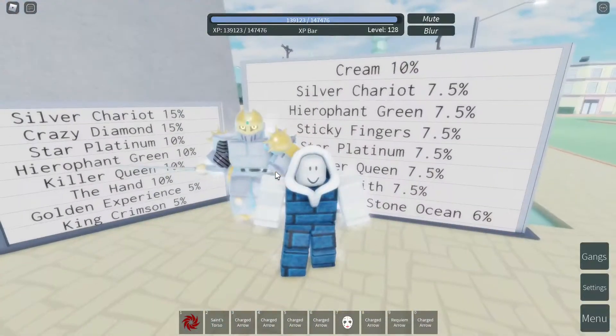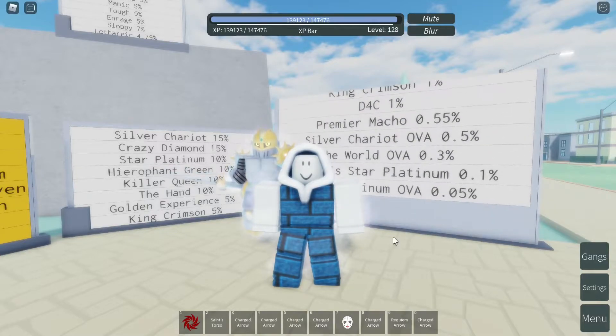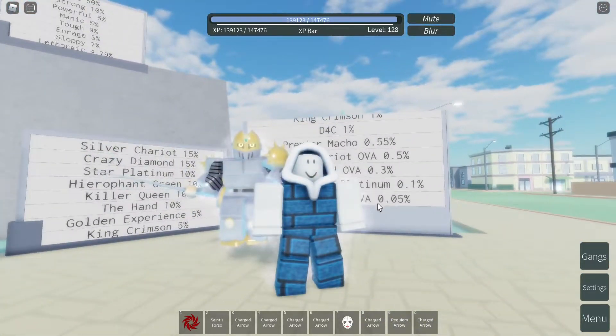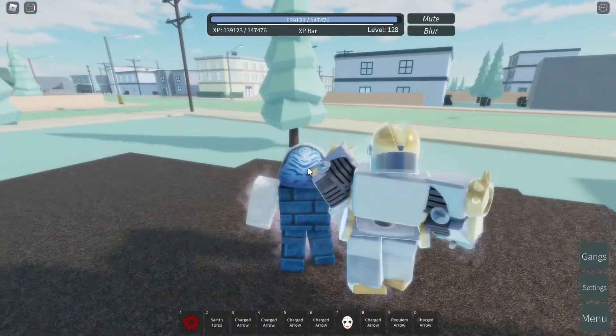Now how did I even get myself a Silver Chariot OVA? There is only one way to get it and that is using a stand arrow. The chances of getting this is going to be 0.5%, so I'm kind of happy that I got myself this stand.